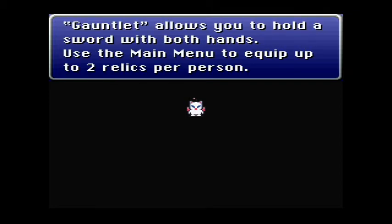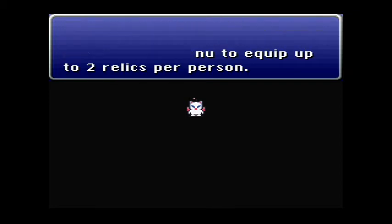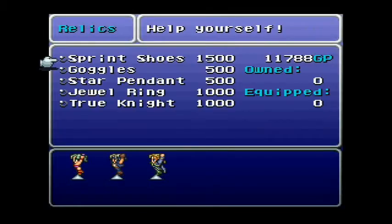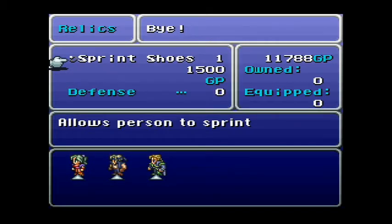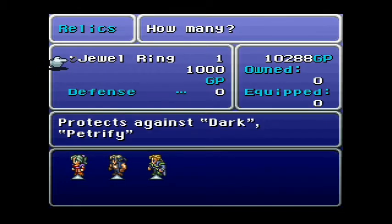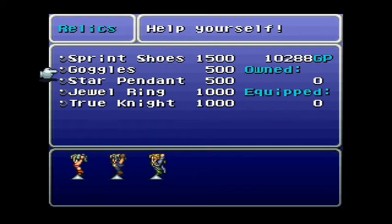So they're going over the relics again. We got sprint shoes — you only need one pair. Goggles protect against dark and poison, dark and purification. So forget the goggles.